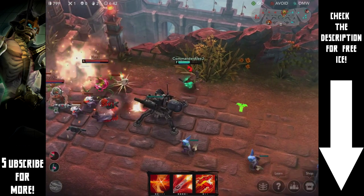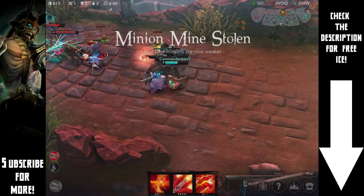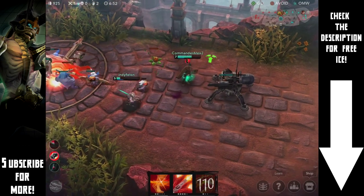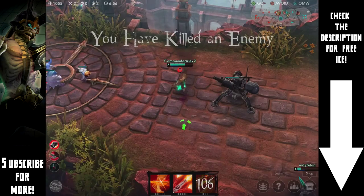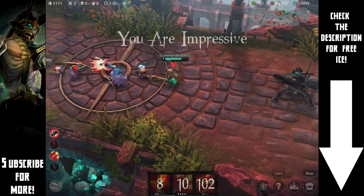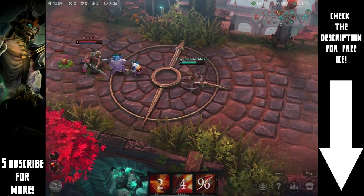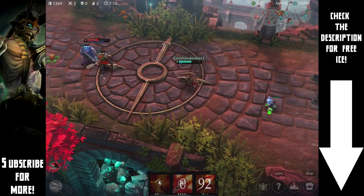That was a wasted ult — a hella wasted ult. But I got that kill though. I love Ringo's ult — sometimes it's great, and other times it's completely useless. It's great for finishing, but if you're in a teamfight or really up close with a champion and you're losing, you're totally screwed.